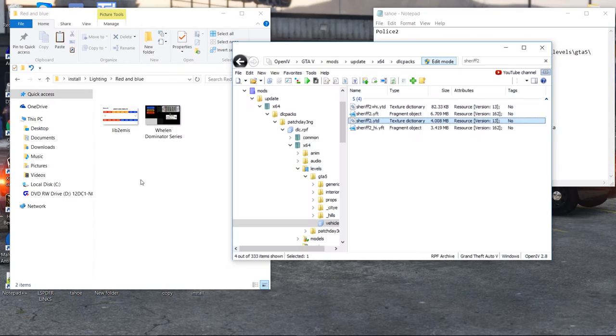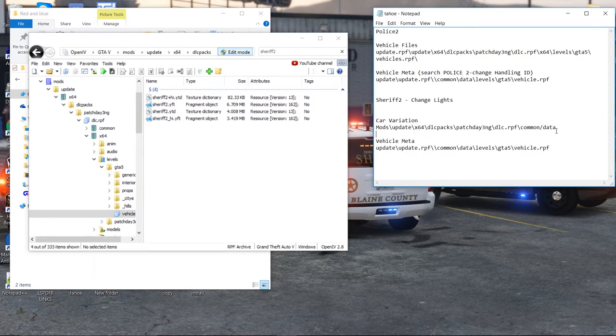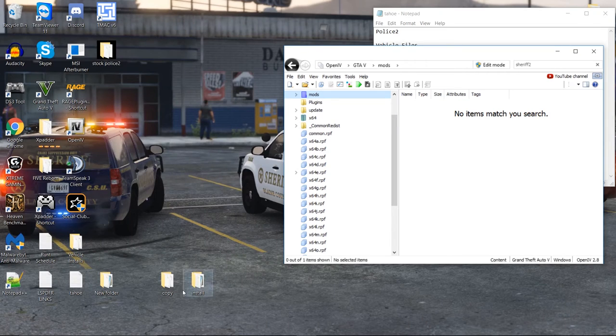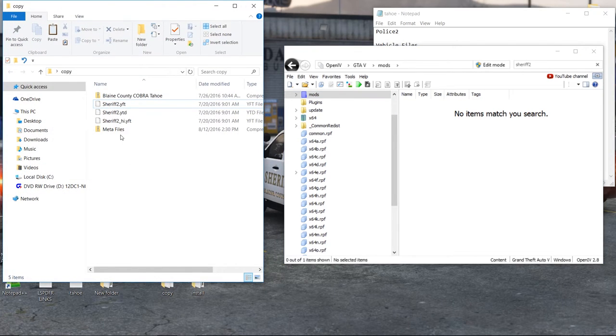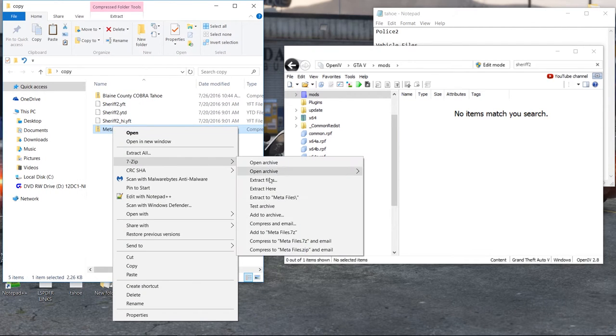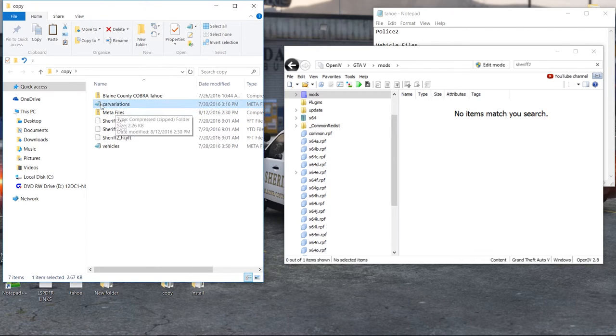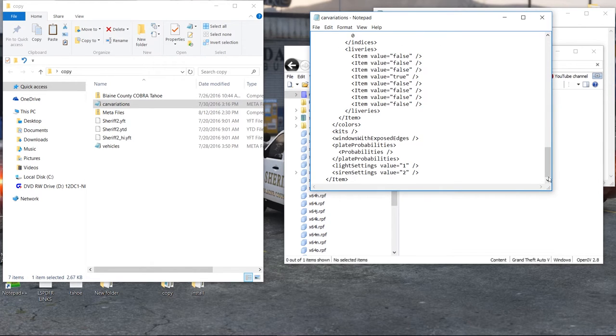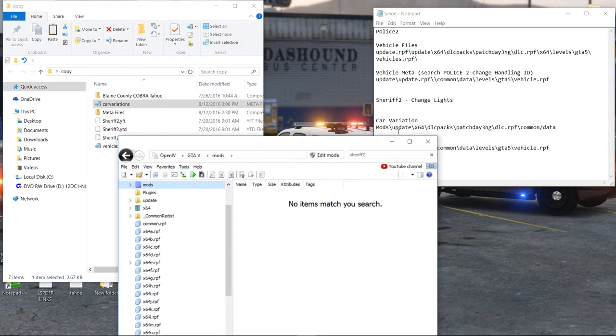The lighting change works the same way with textures and skins. Now we need to put the car variation file in, and you might say 'I don't have a car variation' — that's right, you don't. I've provided it for you. There's a MediaFire link down below in the description with the meta files. Go ahead and download it, extract it with 7-Zip. We're going to go with the car variation first — all that is is scripting of the vehicle. I'm going to change the siren number to two because I want a different siren. Save that.